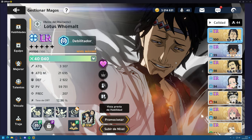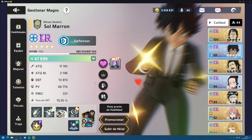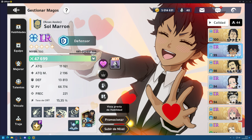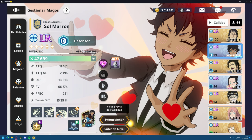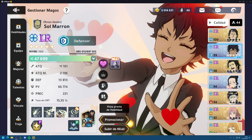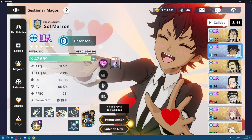Next up we have Sol, our tank. It's so easy to build Sol — just need a ton of defense and HP. It's so good and it's a super rare character, easy to get if you're free-to-play. An alternative if you don't have Sol is Mars, but Mars is a pay-to-win character, so you'd need to spend money. Sol is so good — no need for any other tank. But if you have Mars, enjoy — Mars is an OP character.